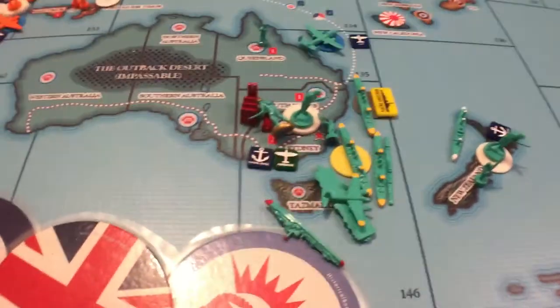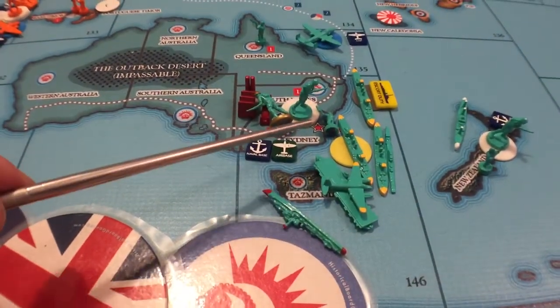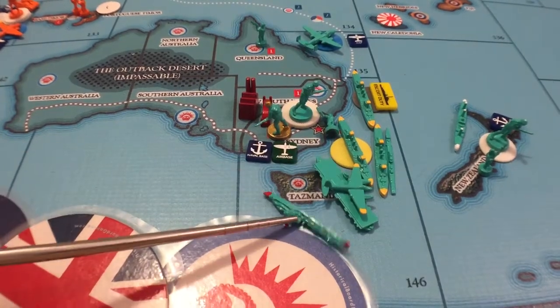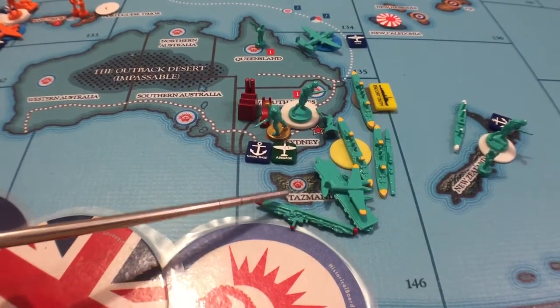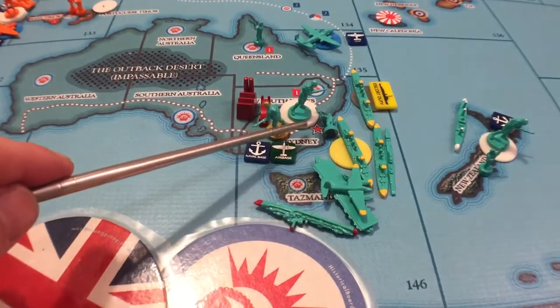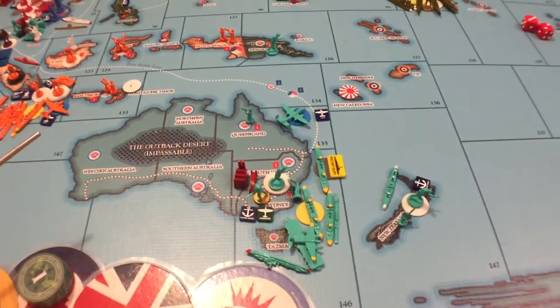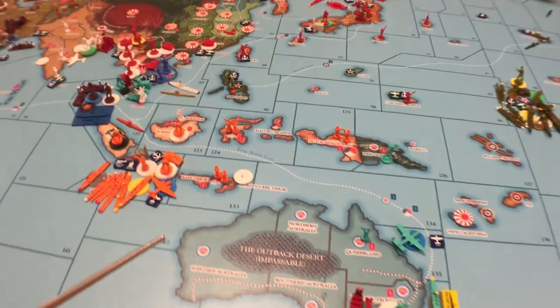The Australians have kind of turtled down here. They built a sub and an infantry, and moved a couple of guys onto New Zealand to make it a little harder to take. Japan doesn't seem to be in a position to take it, but if you were being paranoid, you'd probably do this while you have the chance.